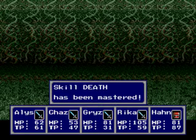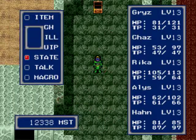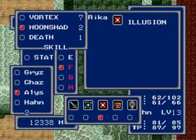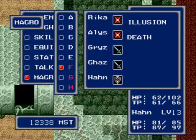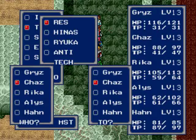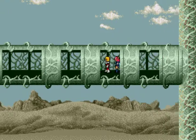Rika leveled up and she learned death - basically the technique Apoop. You can land instant death on enemies, and now that we have that we can create another macro. So let's do that: Rika - delusion, release, death, rescue, attack. We need to conserve TP for Han and Rika too, because they both have Gear Rises. We may need that in the very near future.